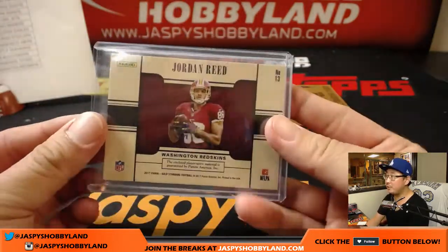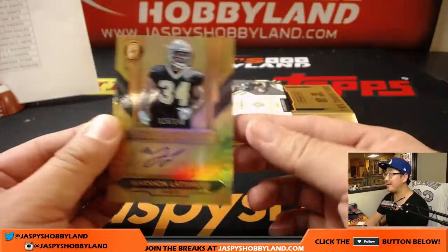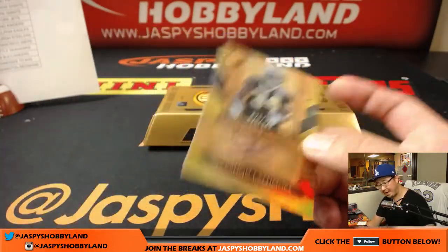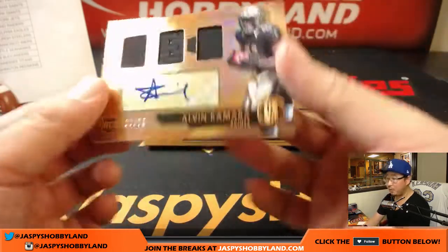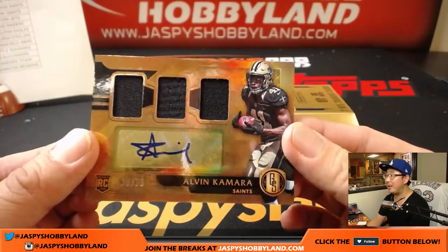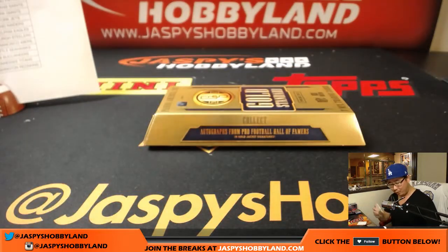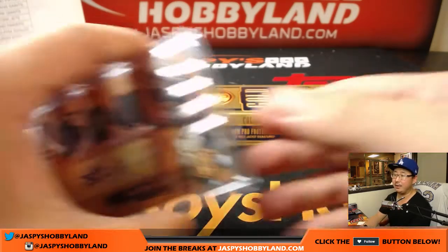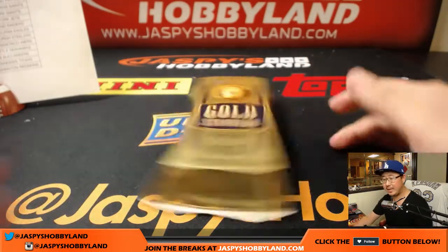Your last two hits should be autographs — it is. Marshawn Lattimore, they're both Saints — Marshawn Lattimore, 25 out of 149 — Karen, Saints. One more — we have this guy who's supposed to be blowing up. Triple relic and autograph, 20 out of 75 — Alvin Kamara. It's been a great year for rookie running backs. Alvin Kamara for Karen — there you go, nice finish Karen. And there you have it boys and girls, that was Gold Standard Football, pick your team, number 31 from jazbeeshobbyland.com.